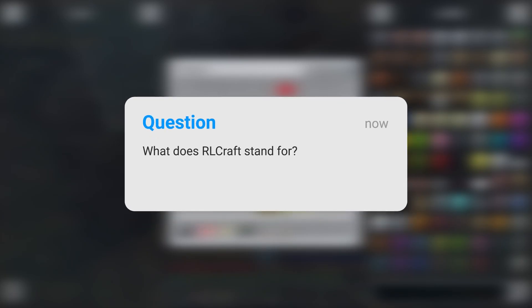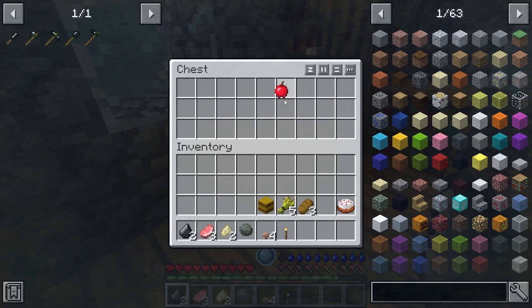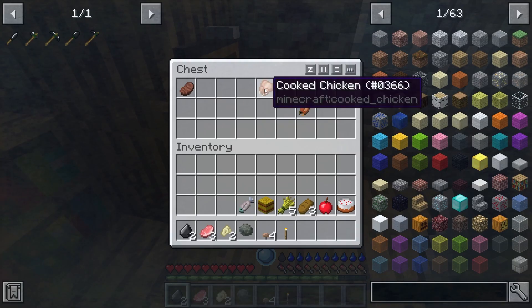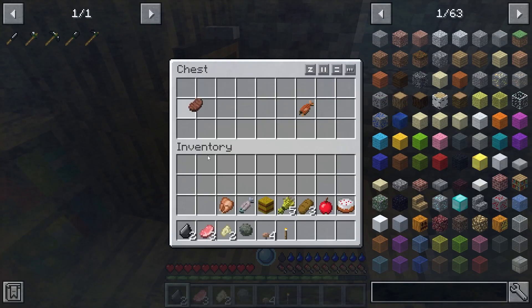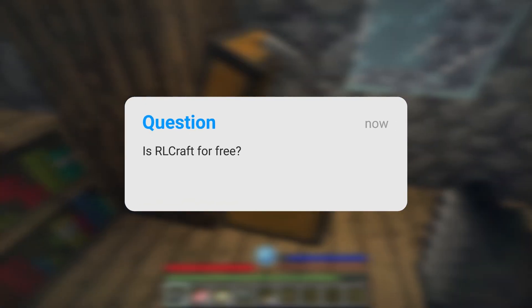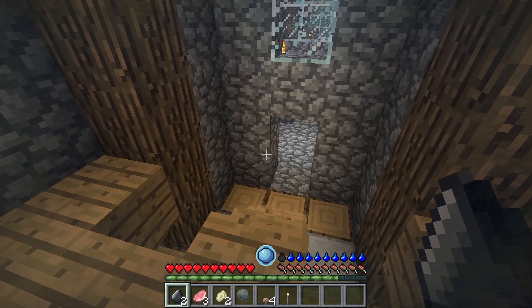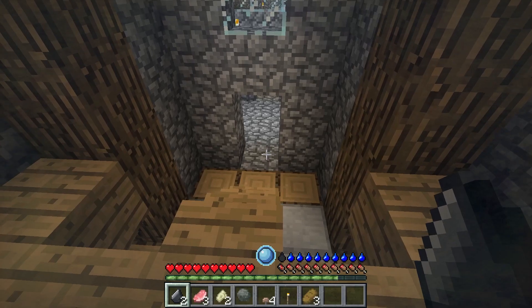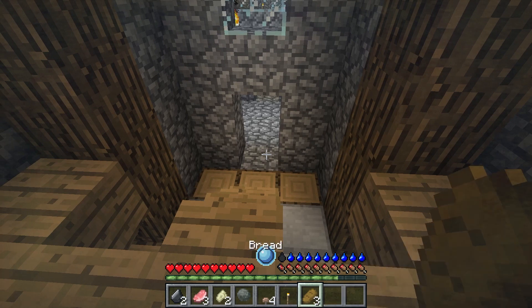RLCraft stands for Real Life Craft. It gets its name from the fact that the modpack changes most game elements to be as close to real life as possible. For example, if you cut down a tree and it falls on you, you get damage. RLCraft is a free modpack, but Minecraft itself isn't. If you already have paid for Minecraft, simply download CurseForge and download RLCraft from the modpack list.